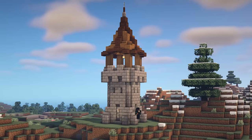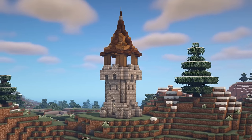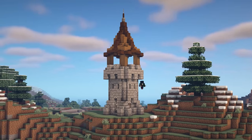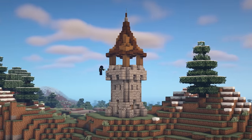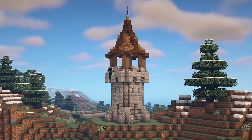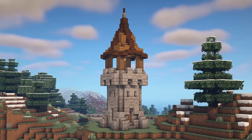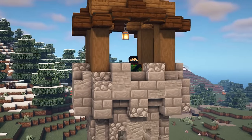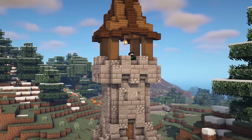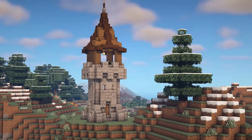That is the watchtower all done, with the exception of one final thing — adding texture using cobblestone and andesite. You just want to place these down as and when you see fit; there's no rhyme or reason to it, you're just trying to make the tower look a little more rundown and dilapidated. You should end up with a finished product like this, which is a pretty good improvement over just plain stone brick. So there we go everybody, that is the tutorial all done — I really hope it has helped you out and that you enjoyed watching. Thank you ever so much and I will see you next time, bye for now.